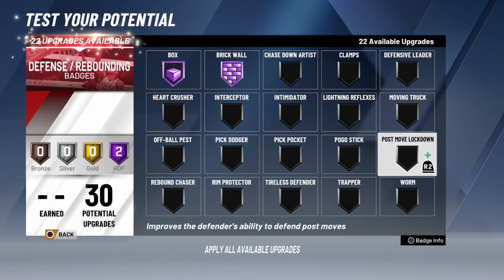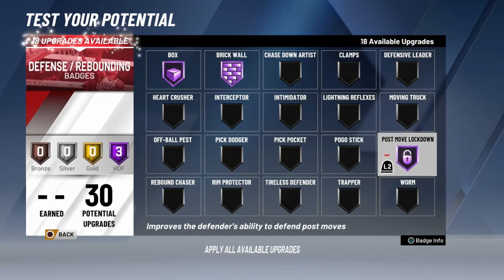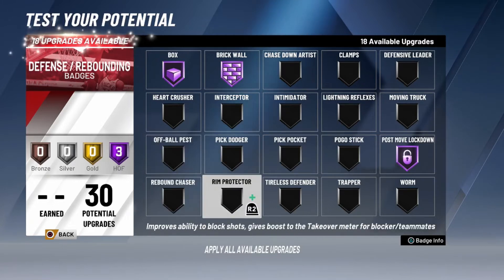Next I'd recommend upgrading Post Move Lockdown to Hall of Fame — it improves the defender's ability to defend post moves. I promise you that's so helpful, especially going against pure post 99s. They're not gonna be able to do as much. Next I recommend upgrading Rim Protector to Hall of Fame — you want to get those big body blocks on the little guards and slashers that are OP in the game right now.